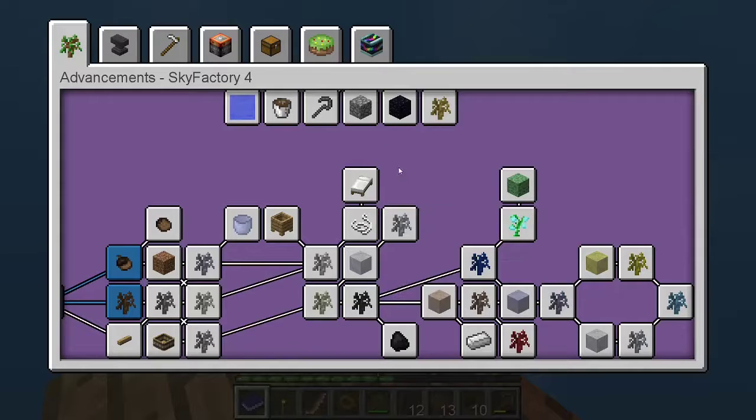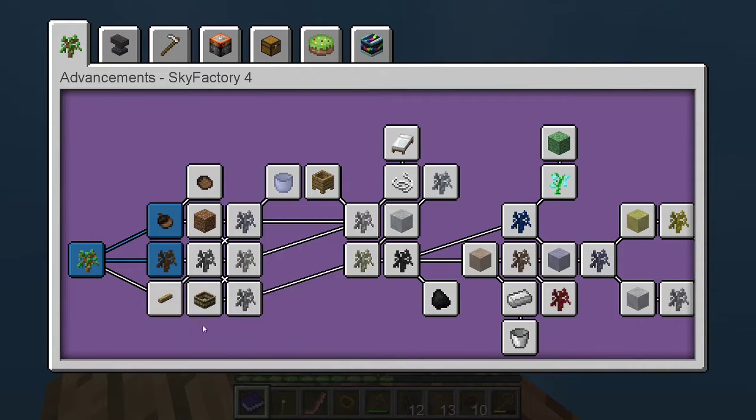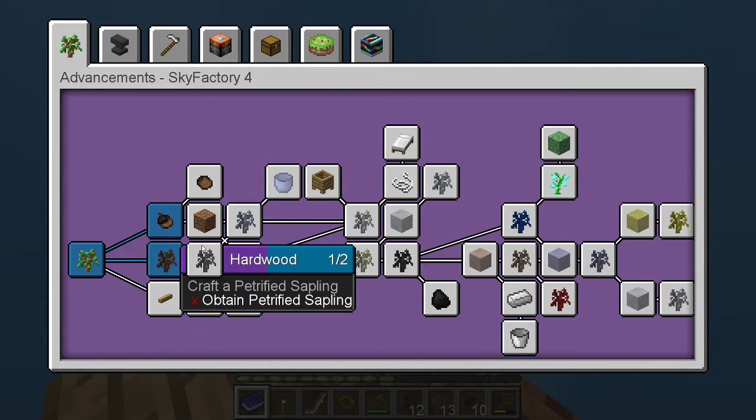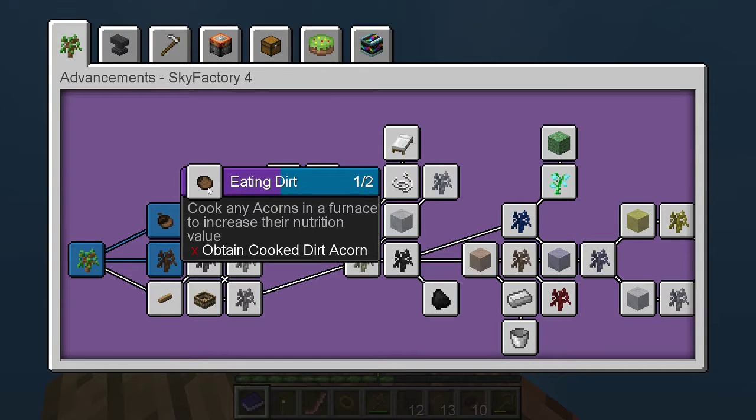Now let's look at the achievement books — what are we supposed to do first? Starting from the bottom: food source, acorn, dirt saplings, there are more trees, air fryer, drying rack. Right, I think we're gonna make some dirt acorns and dirt resin.